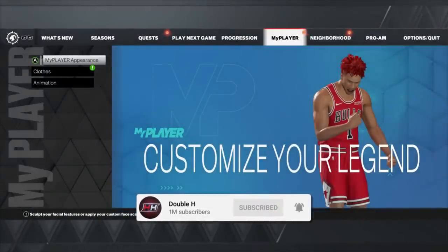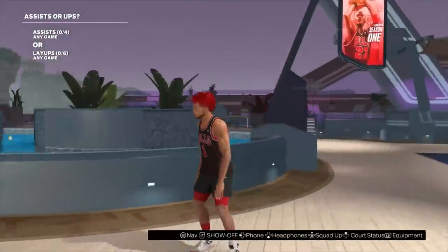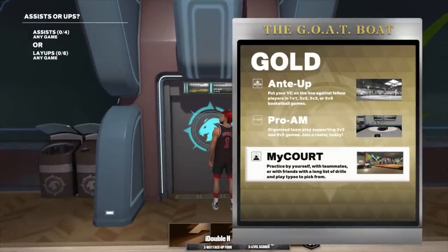Another tip: buy boosts. There's no reason you shouldn't be buying boosts. The boost section is in my health this year. Make sure you're buying jump shot boosts — do not go out in the park, pro-am, rec, without jump shot boosts. Also, if you find a jump shot you want to test, go to my court and practice these jump shots and drills. On next-gen, go to the Gatorade facility, rent out the court, and test the jump shot. Get used to it. Offline modes will have different latency than online, but still get familiar before playing online.